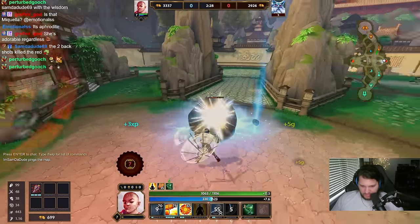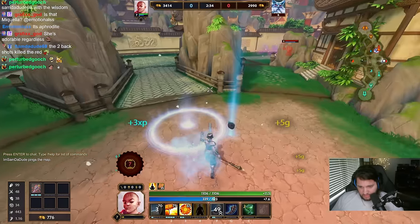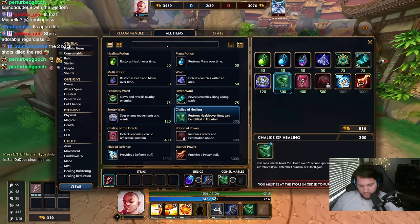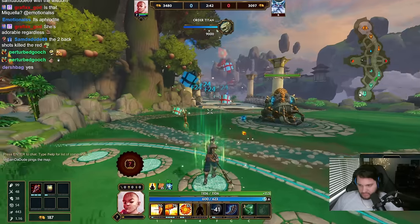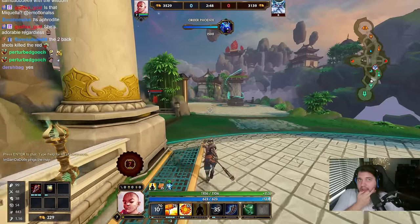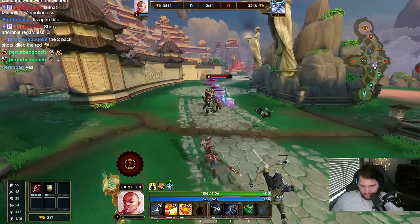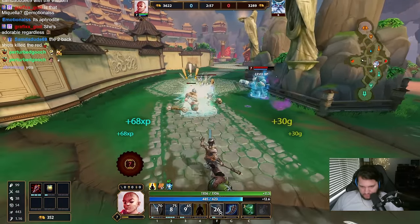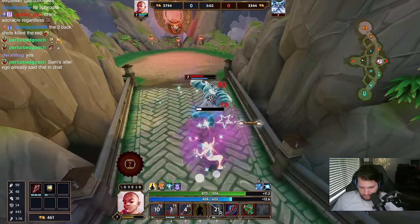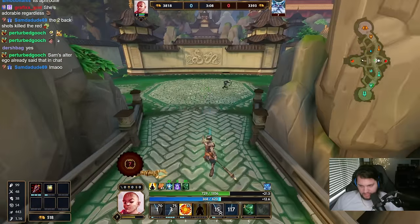I also don't have my ult because I feel like it's useless. Actually, I can walk through your mirror wall with my ult, can't I? That's probably the best reason to pick it up. I'm going to need Genji's. I think I need to get my ult just so I can chase him when he runs away from me. Okay, that did nothing. I'm willing to fight you. Never mind. Ult would have been good there.